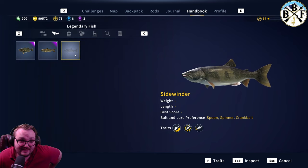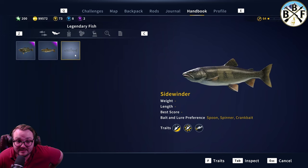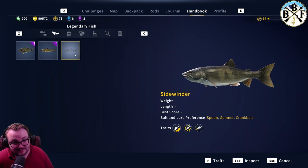You need some serious setups to land him. Hook size on this guy — I don't think I've seen anything smaller than a size two hook to get Sidewinder, and you can go all the way to a four-aught. Use the biggest rod possible for Sidewinder — he's a monster fish.